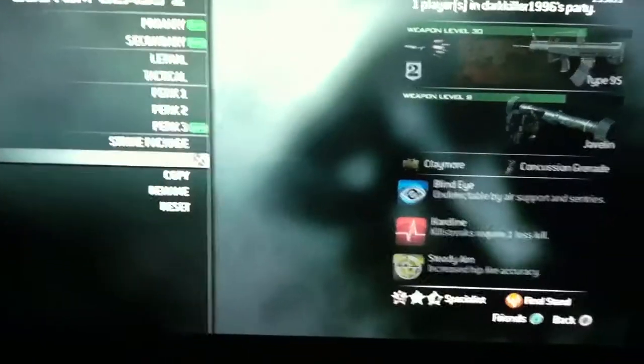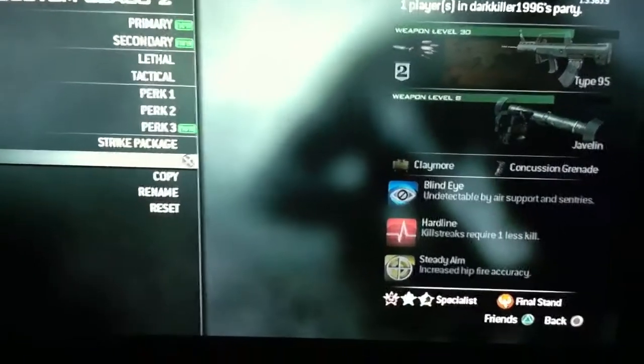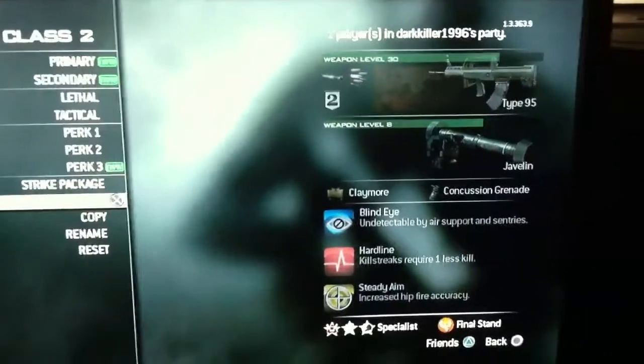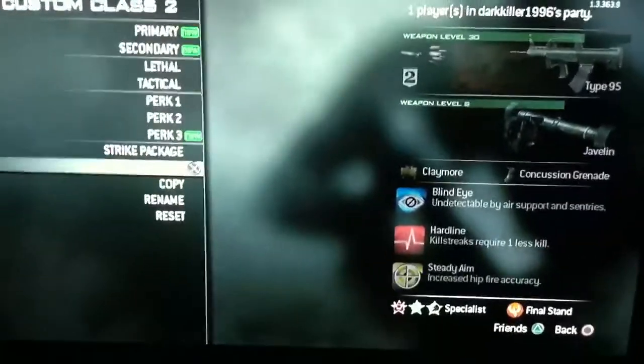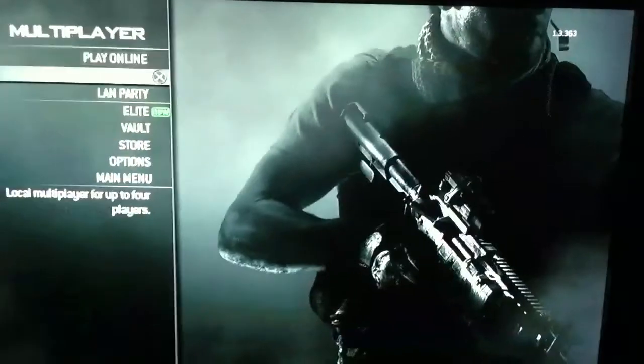What this does is one kill gets you something, then two kills gets you something and something, and when you get to seven kills you get all of the perks, you get everything. It's very, very helpful — you get a lot of XP because you're leveling up your perks while you're using it.